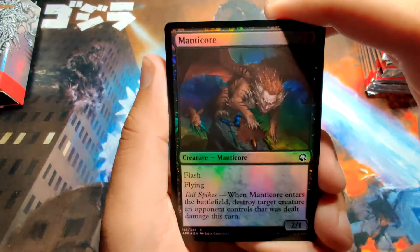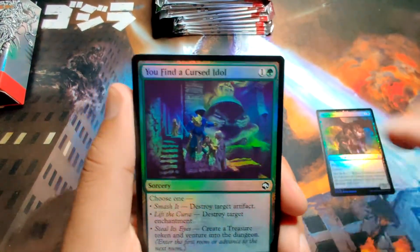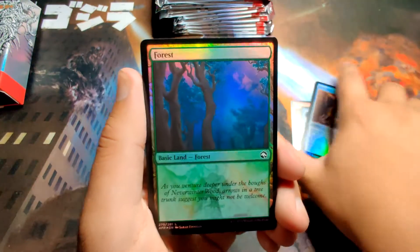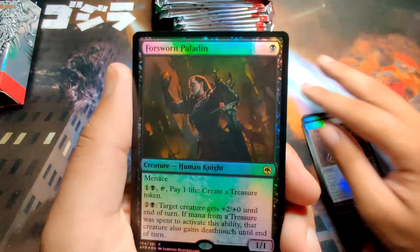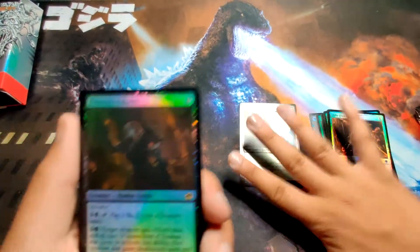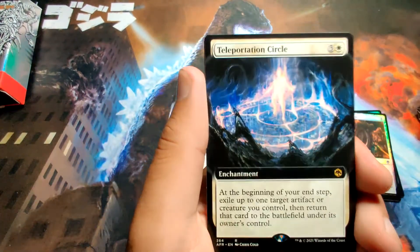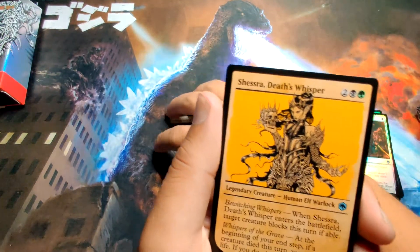Manticore for our first common of the day. We got a Jaded Sellsword, a Reaper's Talisman, 50 Foot Rope, a Forest as our first land. We got a Forsworn Paladin as our first rare — come on, get with the program. We got a Grave Endeavor. Teleportation Circle — I would actually love this card in foil, the artwork looks so nice. I'll take the extended regular art though for sure.